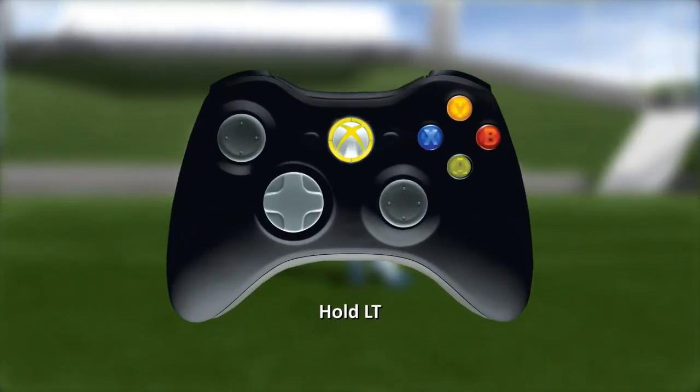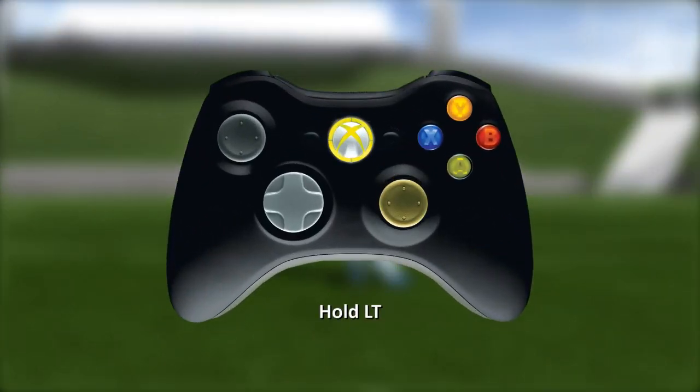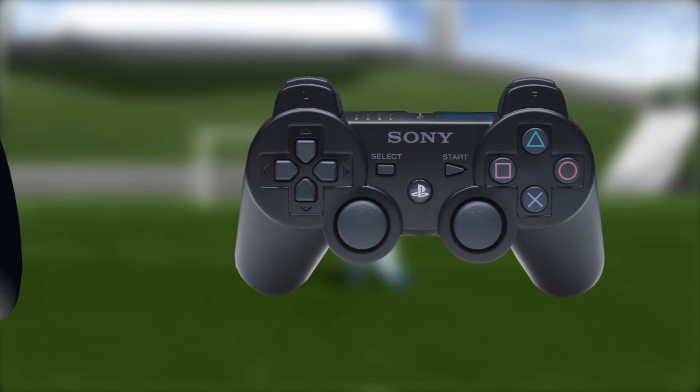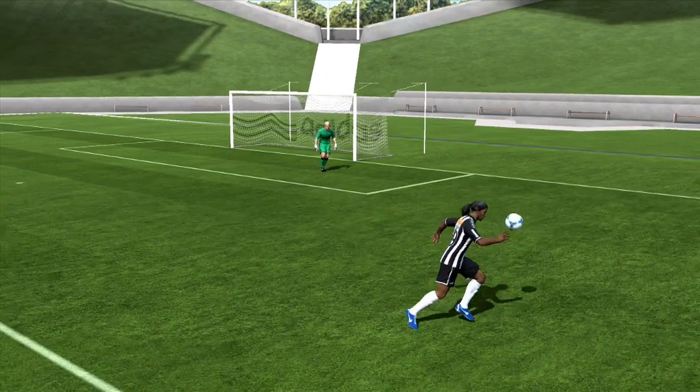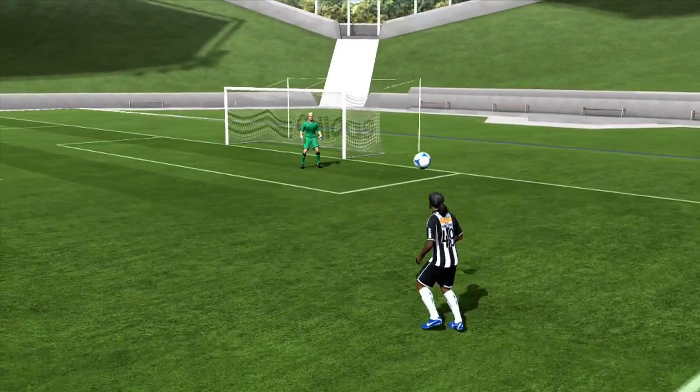Another combo you can do is the flick up, which can be done while standing still and running as well. To do the flick up, just flick the right stick forward three times quickly, and when the ball is in the air let go of L2 or LT and flick the right stick backwards.